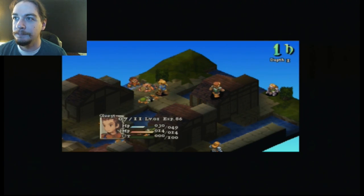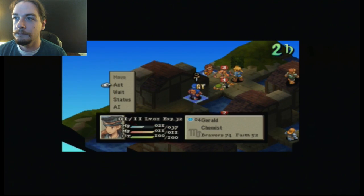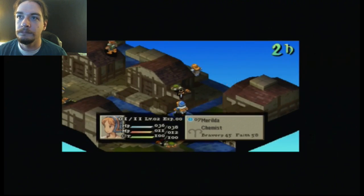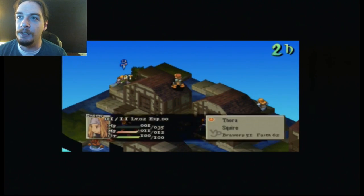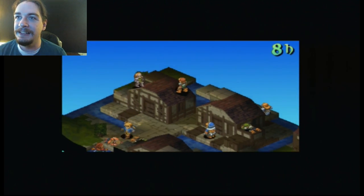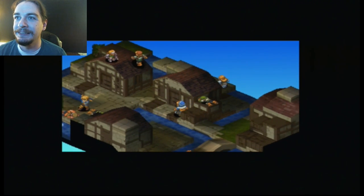That chemist is done. Now that we've actually killed all the units, she's gonna go into a berserk mode kind of thing where she just wants to fight. This happens when you have enemies weakened.